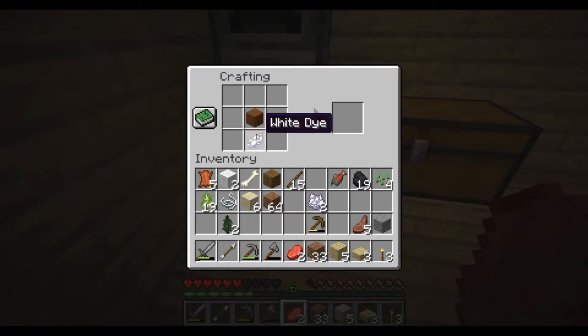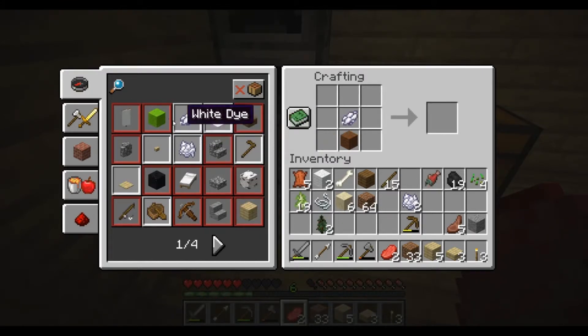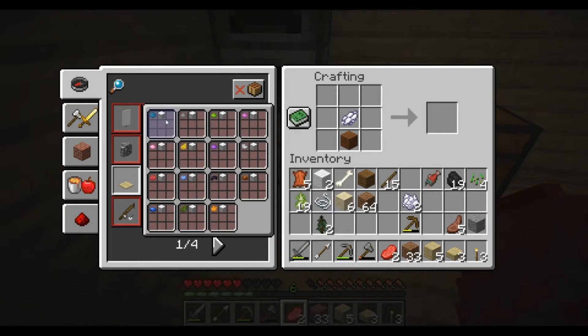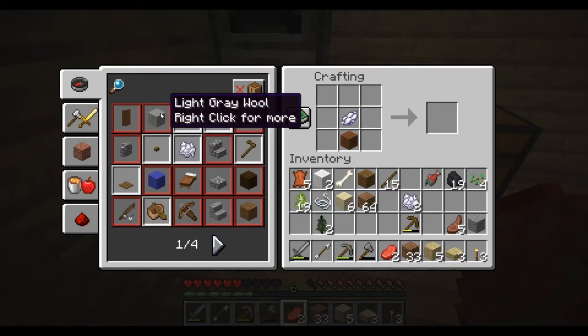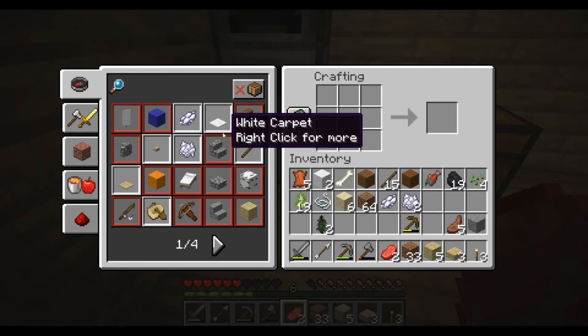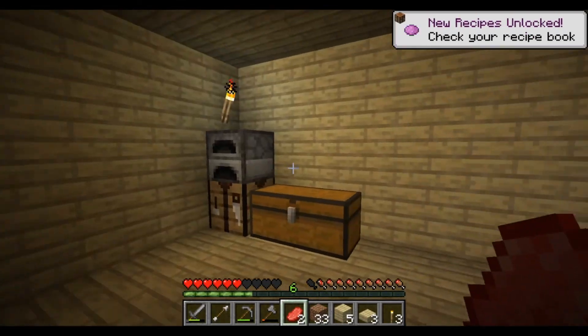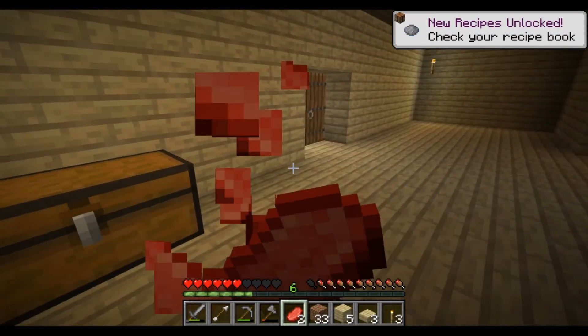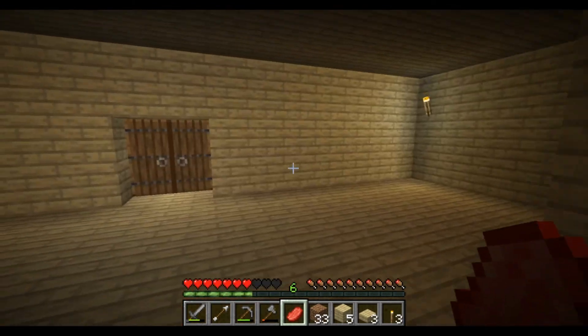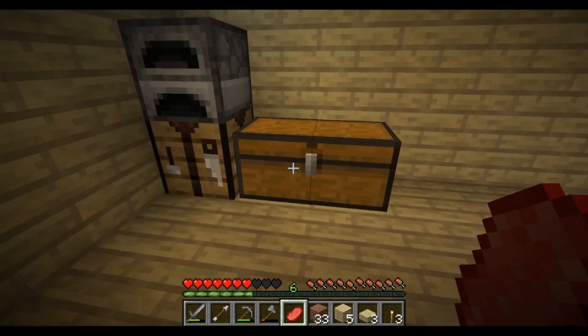Can you not just dye wool anymore? Is white the one you can't make? Seriously. Well, I guess we're not getting any bed anytime soon then. So that update is coming out - subscribe and like if you enjoyed. Next episode we'll either get a bed then properly go mining. See ya.